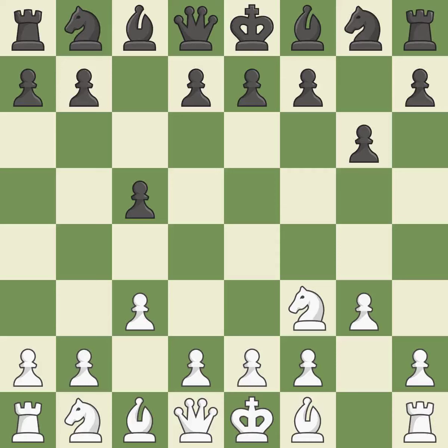This is the final book move. The bishop is prepared to develop onto a functional square. As a result, the bishop develops and gains flexibility on the long diagonal — that is quite good.